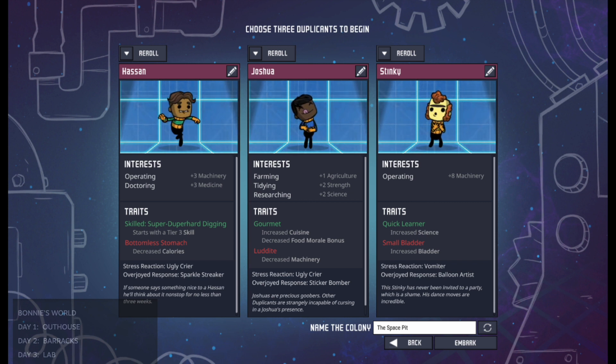What we're going to do today is we're going to have a look at the duplicant selection process. When you start Oxygen Not Included with the basic settings and no mods, you automatically get a selection of three duplicants.